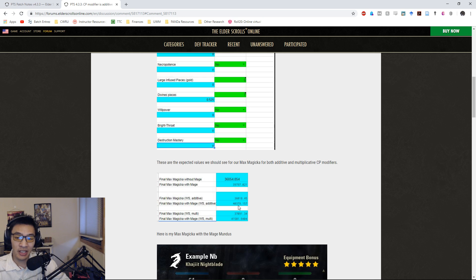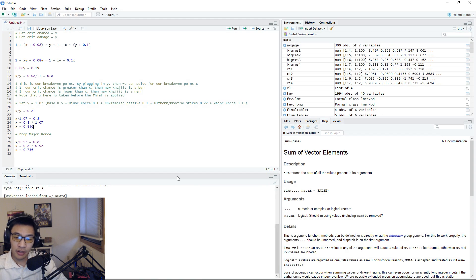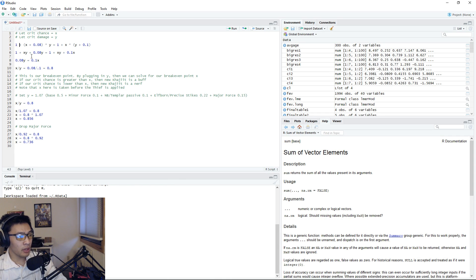Now let's go over the Khajiit passive. The Khajiit passive is no longer 8% crit chance - it is now crit damage. The question is whether this is a buff or a nerf. Much like comparing the Thief versus the Shadow mundus, we want to look for our break-even point. The old passive was 8% crit chance; the new passive is 10% critical damage. The break-even ratio is 0.8, meaning if our crit chance is larger than the break-even value X then the new Khajiit passive is a buff; if lower, it's a nerf.